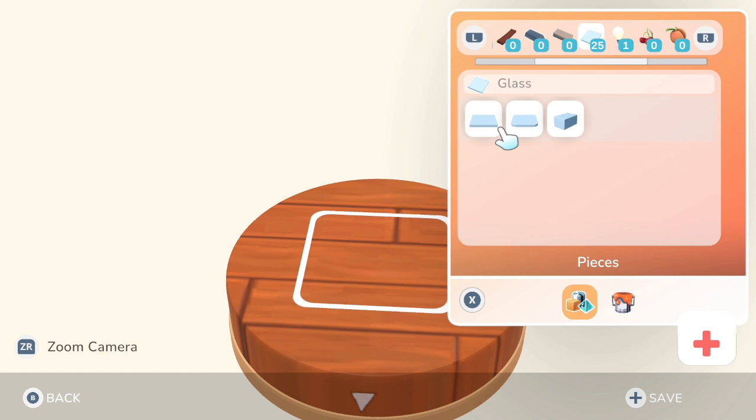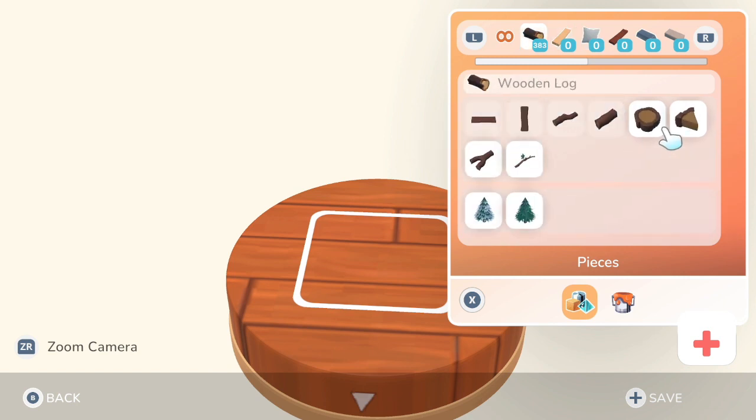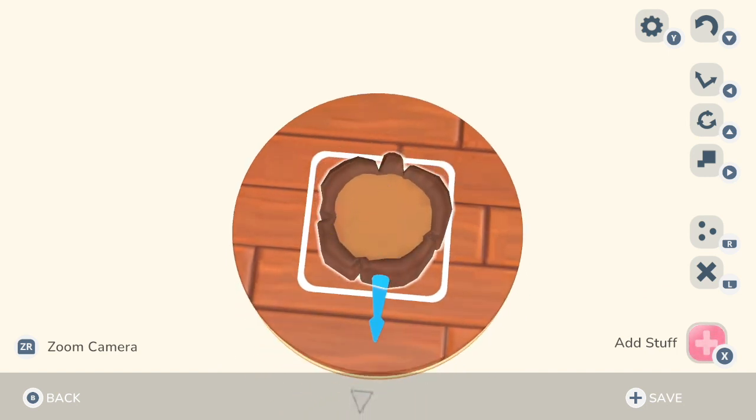If you have more glass that you made, then you unlock the panes of glass option. So when you see terrariums or something really exquisite out of glass, this is how they did it. We're going to go with this pumpkin-looking shape here.